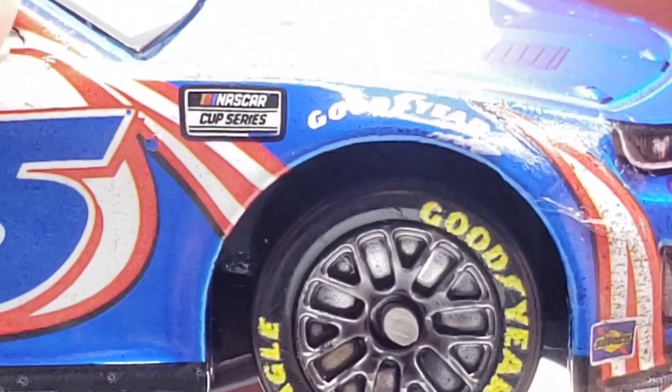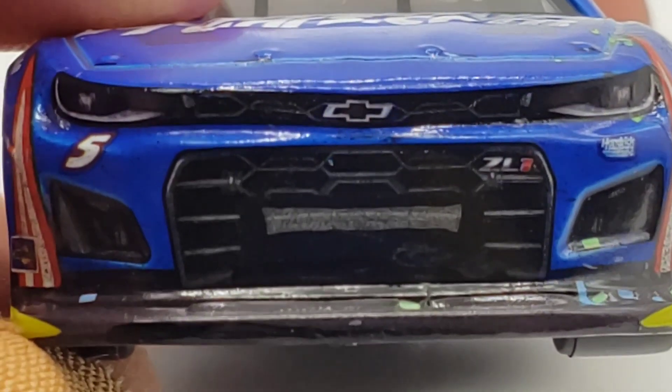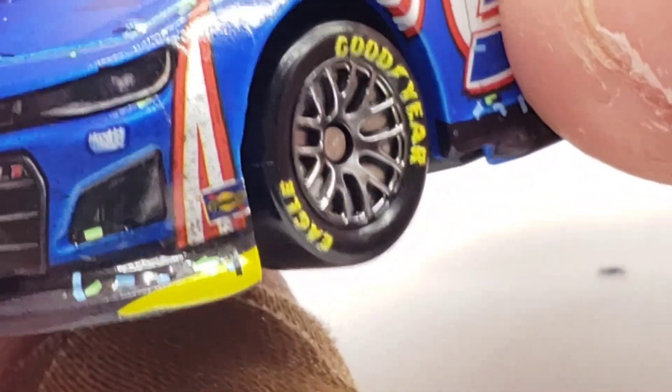NASCAR Cup Series, Goodyear — got to get your tires. Got a little more race wear on the front end, got Sunoco. You can see the opening of that grill — looks really nice, pretty realistic to say the least. Got the confetti on the splitter down here. I noticed these little triangle cover pieces on the side of the splitter.